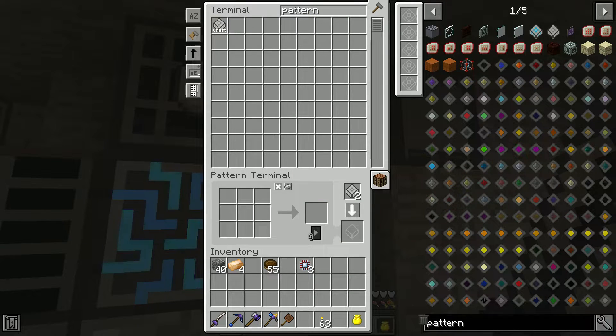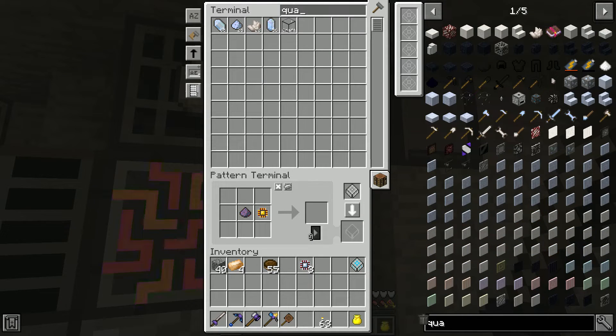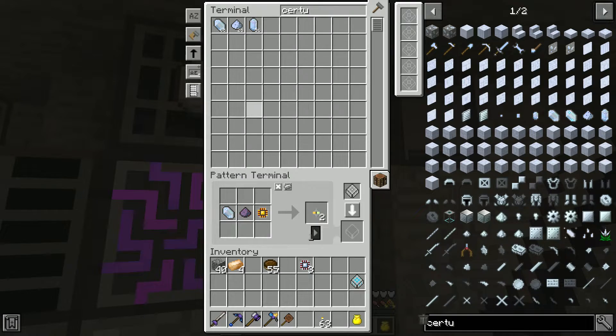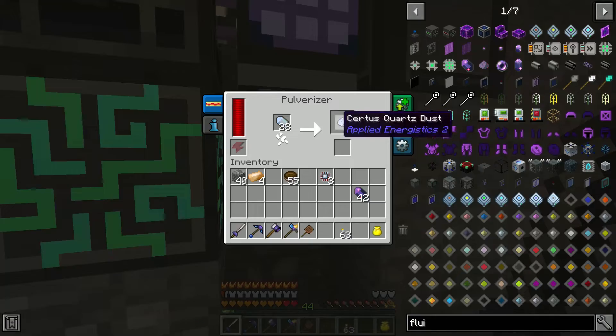Now let me teach it how to make annihilation cores. I actually want just regular certus quartz for this — stop it, just take regular nether quartz. Making it into pure when you have basically infinite materials is kind of a waste of processing. With magical crops it's not really needed to route everything through the crystal growth chamber — it's just extra steps you don't need. There's how to make our formation and annihilation cores.